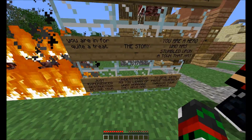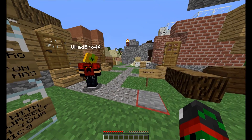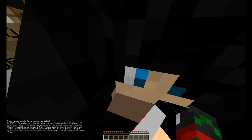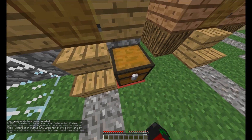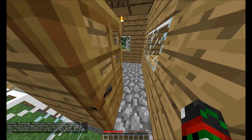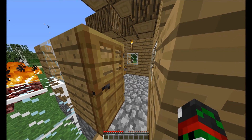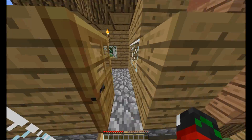If you want to see bloopers, that's on my head. I'll read it. Greetings. These are called interaction plates. If you see any of these anywhere, it would be wise to step on them. Interaction plates are used for story script and redstone mechanics on this map. Good luck and have fun. What if I don't want to have fun? Let's take this chest thing — I can't pass through this door. We can't open the chest.